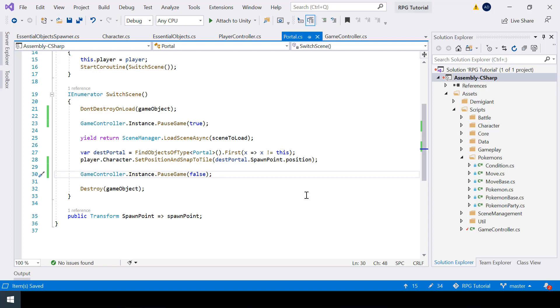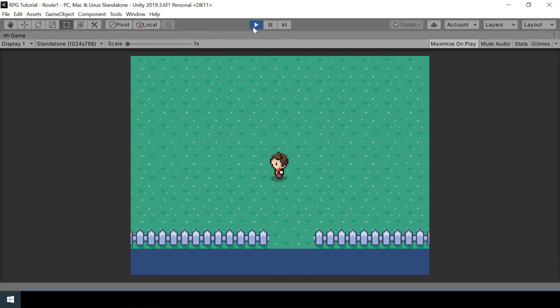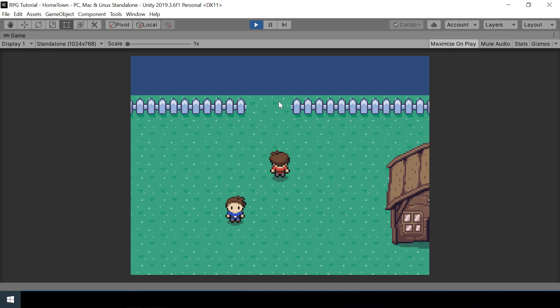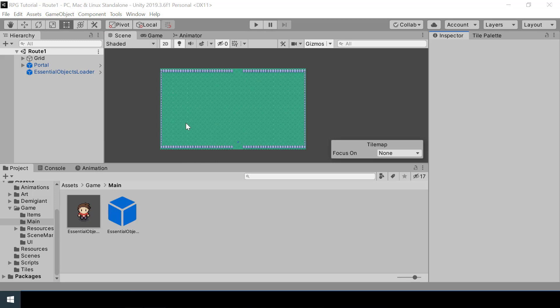Let's test — now if I keep holding the down arrow key while switching the scene, you can see we don't have that bug anymore, so that's fixed. Next let me show you what will happen when there are multiple portals in the scene. Right now there is only one portal per scene — one portal in scene one and one portal in the second scene. Let's look at what will happen when we add more portals. I'll add another portal: I'll go to Tile Palette, take the eraser, select solid objects, and delete a fence to place a portal.